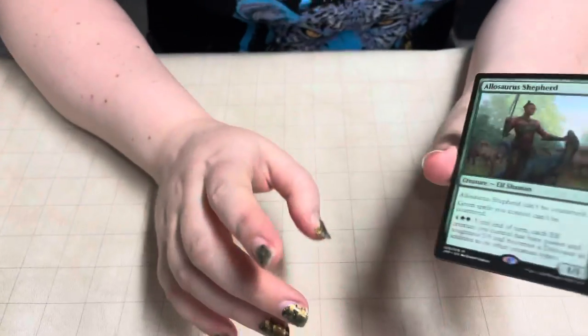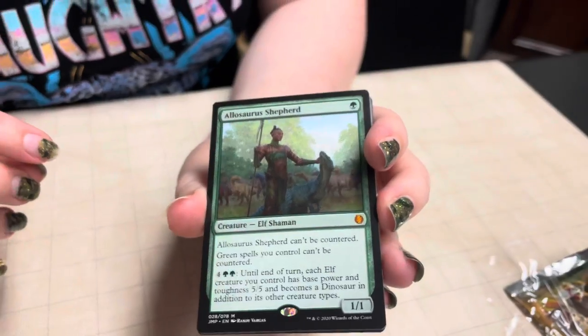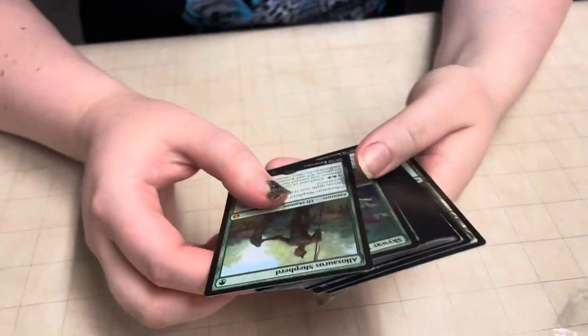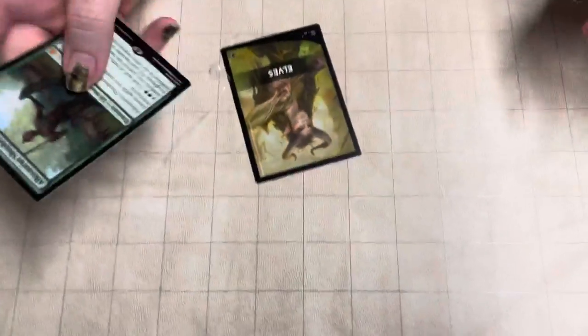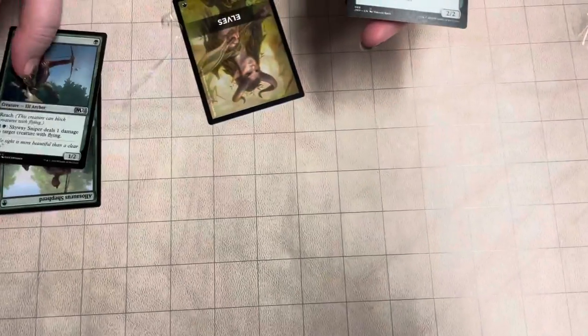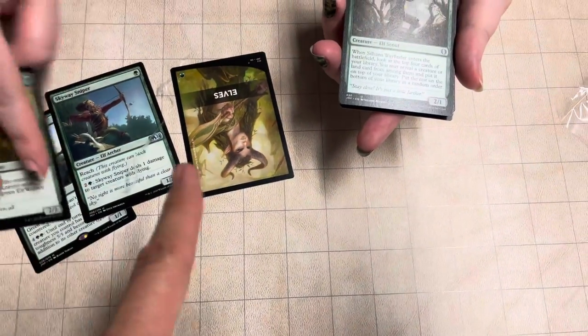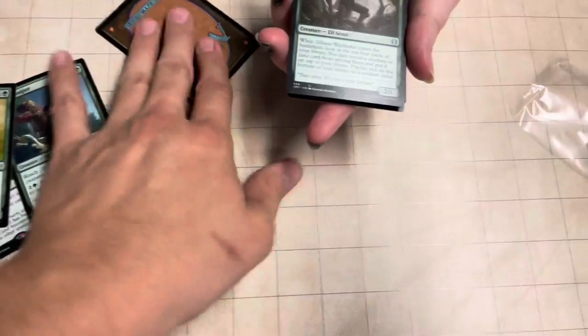Oh, mythic right on top! Elosaurus Shepard. Elf Shaman. Skyway Sniper. Yep, there you go. Dwinin's Elite Elf Warrior. Get that plastic out of here.